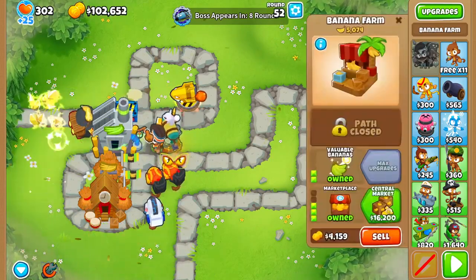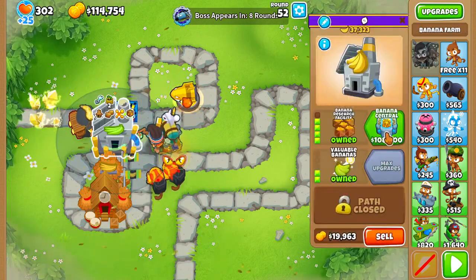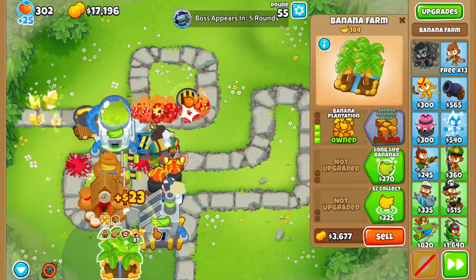Build marketplaces as your money-making towers from round 40 to 50, then wait two rounds and sell them to purchase your 5-2-0 central farm. Overclock it, make sure to use Gerry's fertilizer, and build more BRF farms.